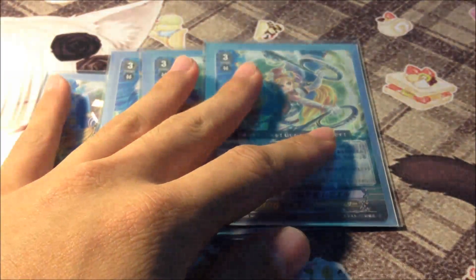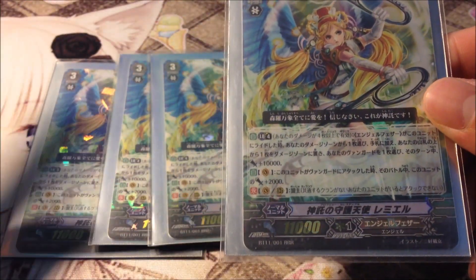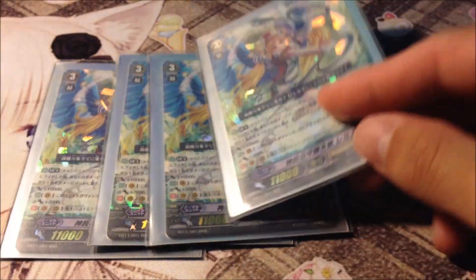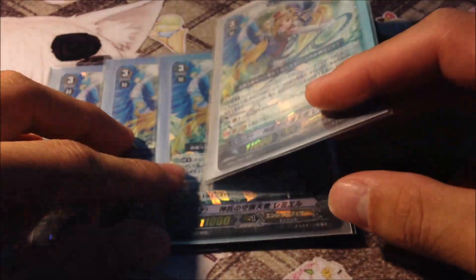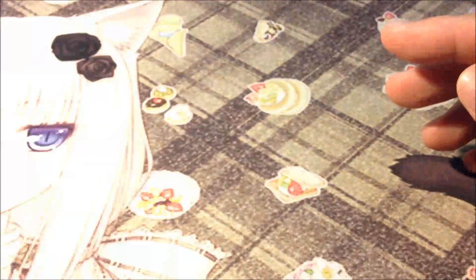Now let's move on to 4 Prophecy Celestial Rameo. Her ability is break-ride: whenever another Angel Feather rides on her, the new Angel Feather gains plus 10k power, and you can choose a card from your damage zone and add it to your hand. For example, you could retrieve a Perfect Guard from your damage zone. Then you put the top card of the deck into the damage zone, since you're not healing for free. Her second ability is when this unit attacks a Vanguard, she gains plus 2k, making her a 13k base attacker, and she's needed for the cross-ride.